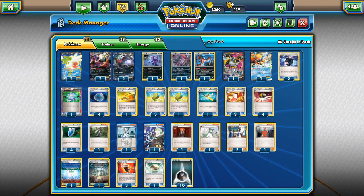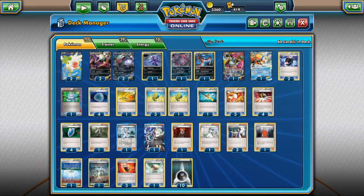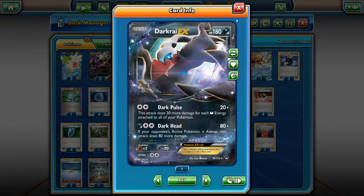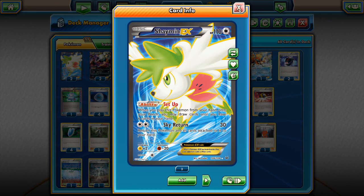The last two Pokemon in the list are Hoopa and Keldeo EX. Hoopa is used to search out the two different Darkrais — the one from the Legendary Treasures expansion and the one from the Breakpoint expansion — and probably also a Shaymin to draw more cards.